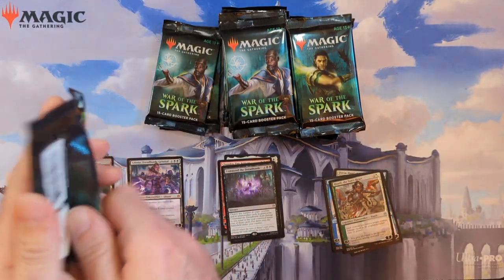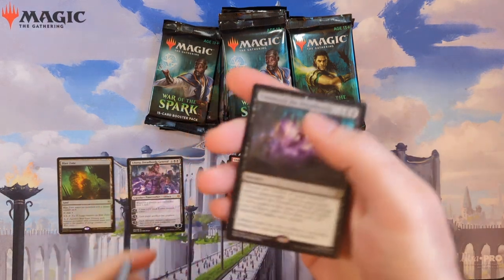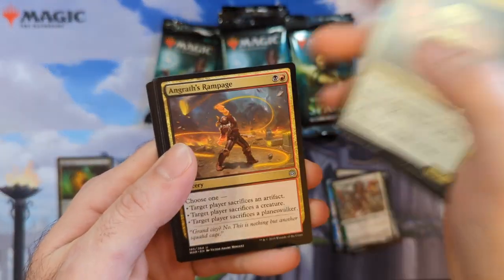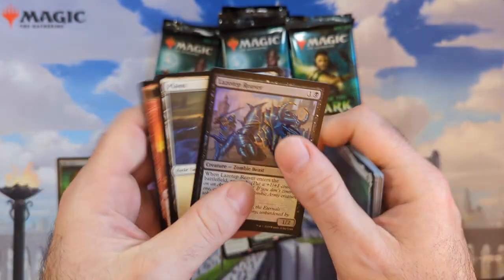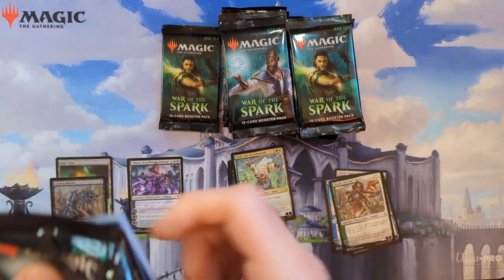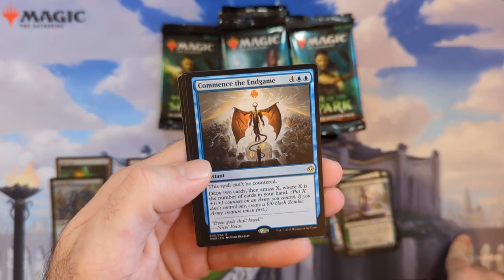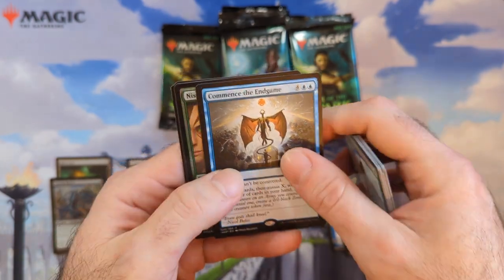We got Command the Dread Horde for the rare — I like that one because you can pull creatures or planeswalkers out of any graveyard, but you pay life equal to their casting cost, which could get expensive. But if you're gaining a bunch of life you'll be good. We got Jiang Yanggu as a rare planeswalker. Then we got Commence the Endgame — the spell can't be countered, draw two cards, and amass X where X is the number of cards in your hand. The amass mechanic making those zombie army tokens bigger is a big thing in this set.